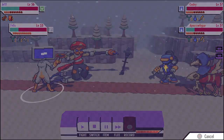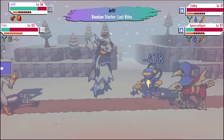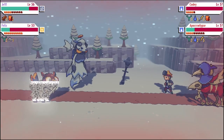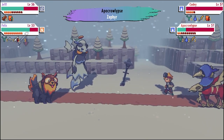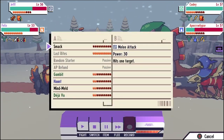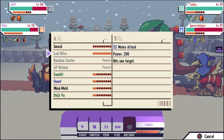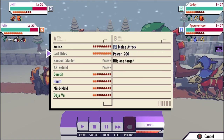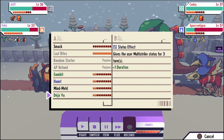Last rites activates - rest in peace Cody. They've made it so the boss can't take red health damage, which is fair. But what just happened is bonovan has an ability called random starter - every time he enters the field, he has a chance of using one of his abilities. He could use smack, he has the strongest hitting melee attack in the game, or any of his passives. We just saw him roll last rites which is pretty funny - it knocked out one of their monsters.